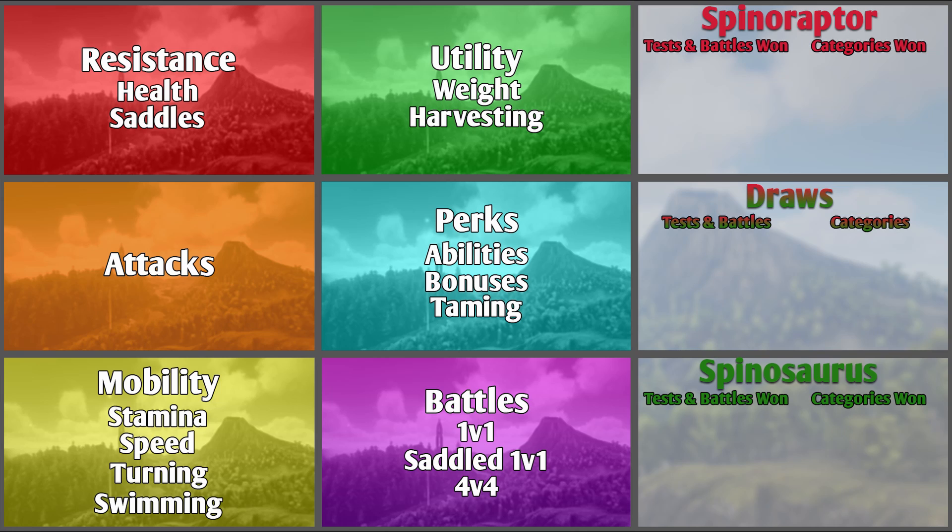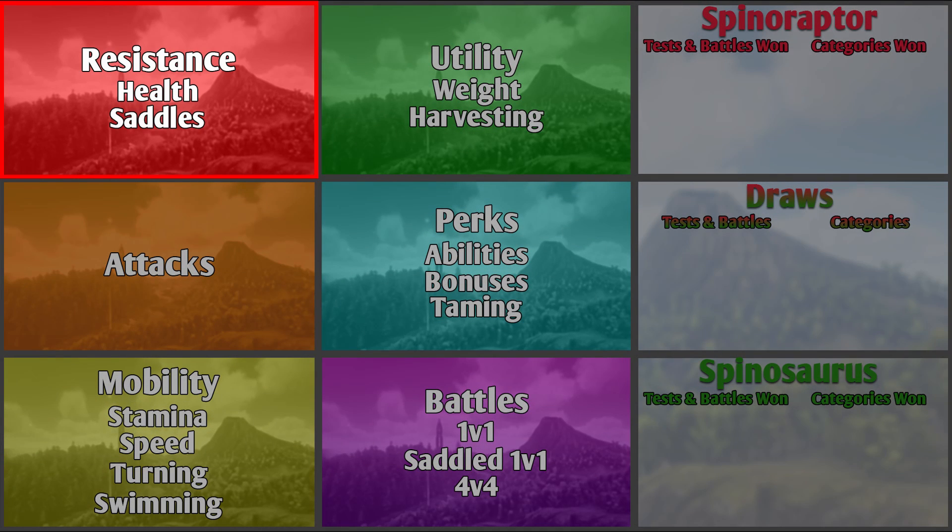The six categories are: resistance, attacks, mobility, utility, perks, and lastly the battles. First I'll be comparing them in the resistance category, and the first two tests are health and saddles.